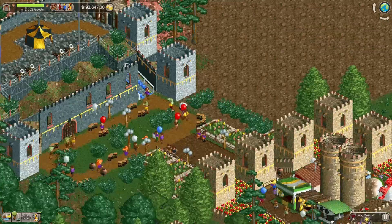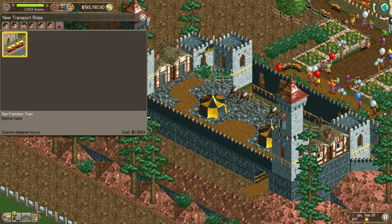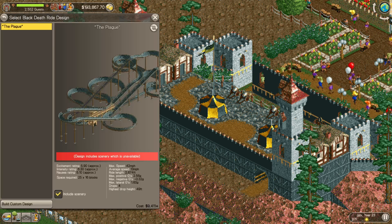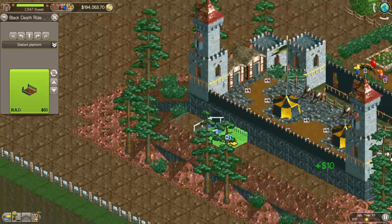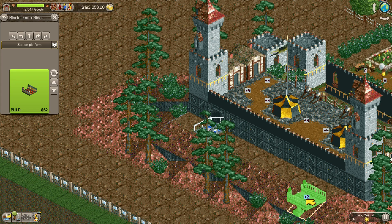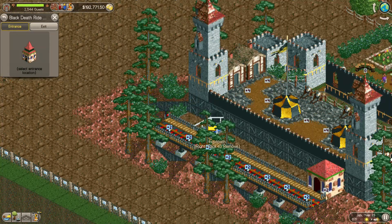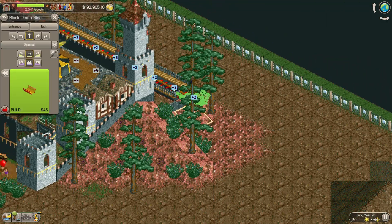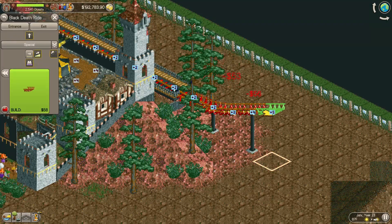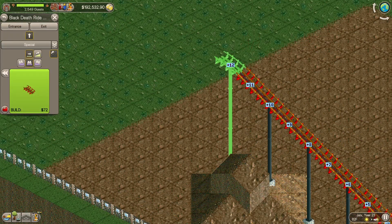We got a cups ride, a double axe ride, and I also added a go-kart section — it's up and running really nice. I did some pre-construction for this ride: it's going to be a bobsled ride with a medieval theme, the rat cars. I'm going to call it the Black Death. I took some ideas from the original pre-built called the Plague, but I'm calling this one the Black Death Ride.